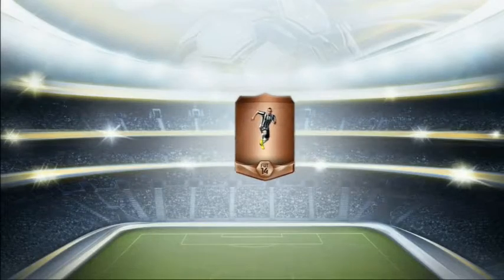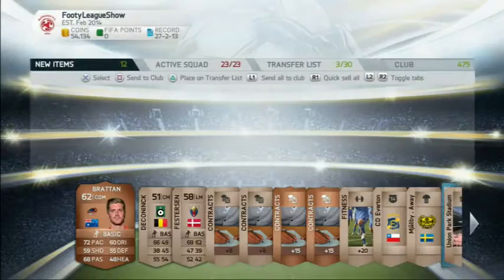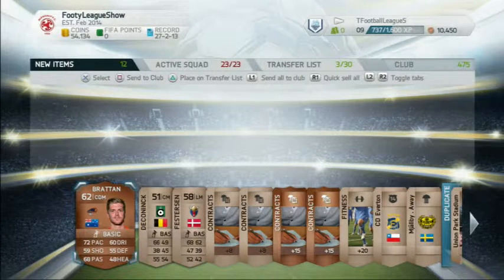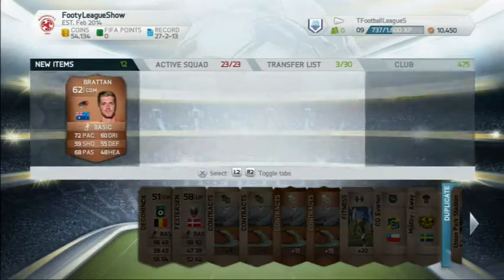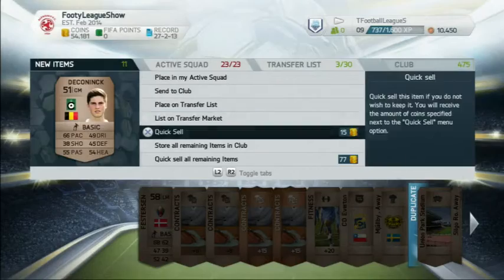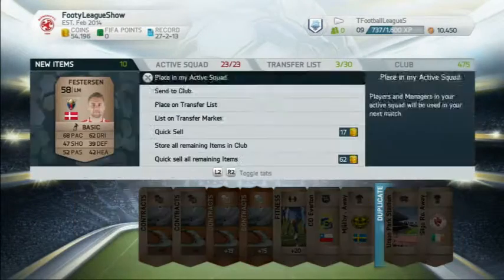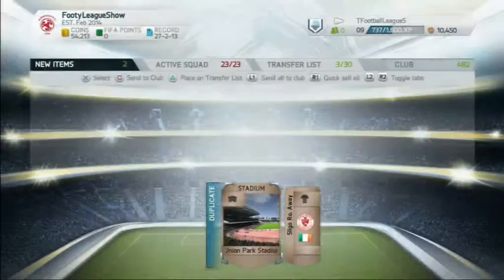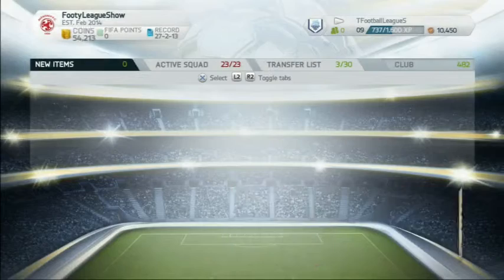First pack we didn't get anything really good. Second pack we pick up this Bratan, a CDM from New Zealand — it doesn't look too bad, but unless they're absolutely amazing I don't really keep the players. We start putting all the contracts and everything in the club because I need to keep all that.